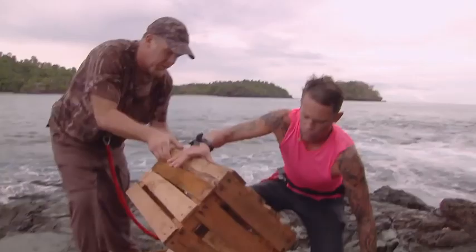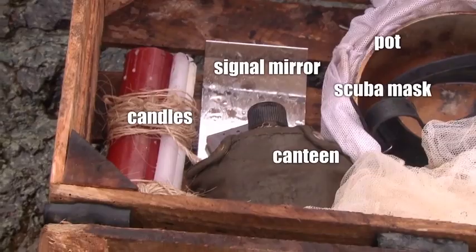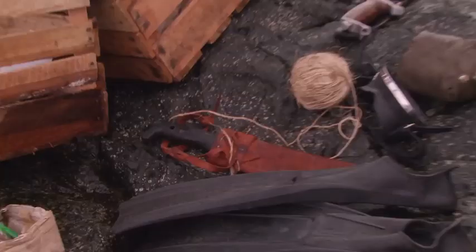We got a map here, it looks like — we got to keep this dry. Let's open this up, see what we got in here. Left at the drop site is a basic map and a crate of survival supplies. Their first test: selecting only three items.